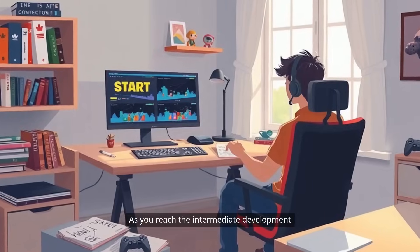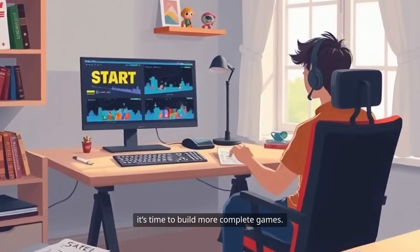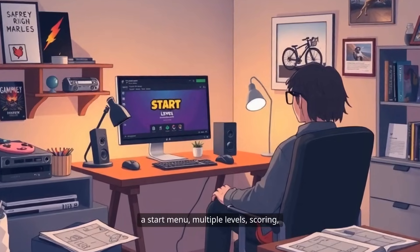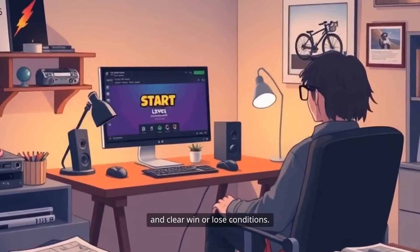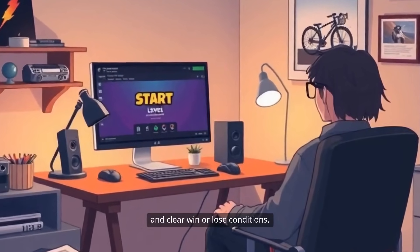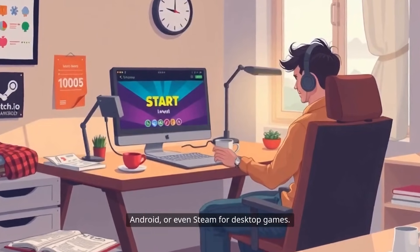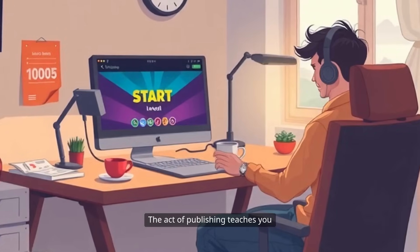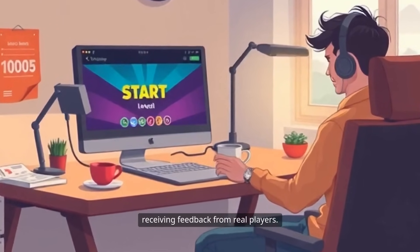As you reach the intermediate development stage, typically within 6 to 12 months, it's time to build more complete games. Set a goal to create a finished game with a start menu, multiple levels, scoring, and clear win or lose conditions. Publish your game on platforms like itch.io, Android, or even Steam for desktop games. The act of publishing teaches you about packaging, distribution, and receiving feedback from real players.